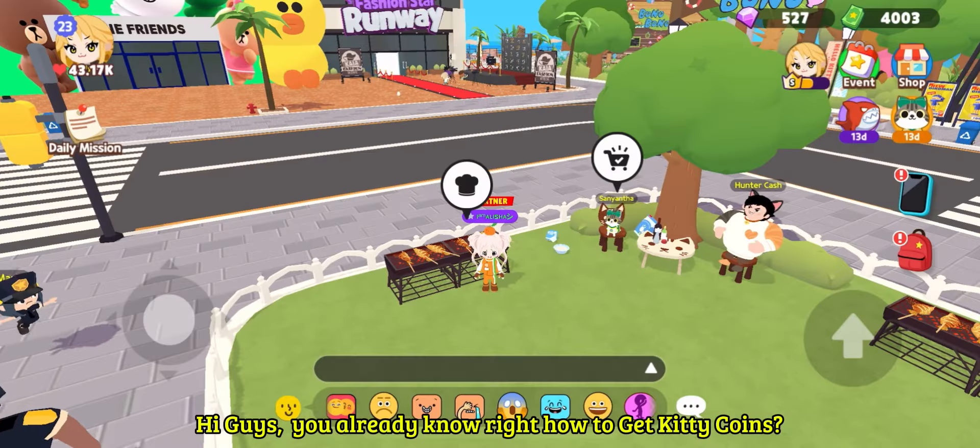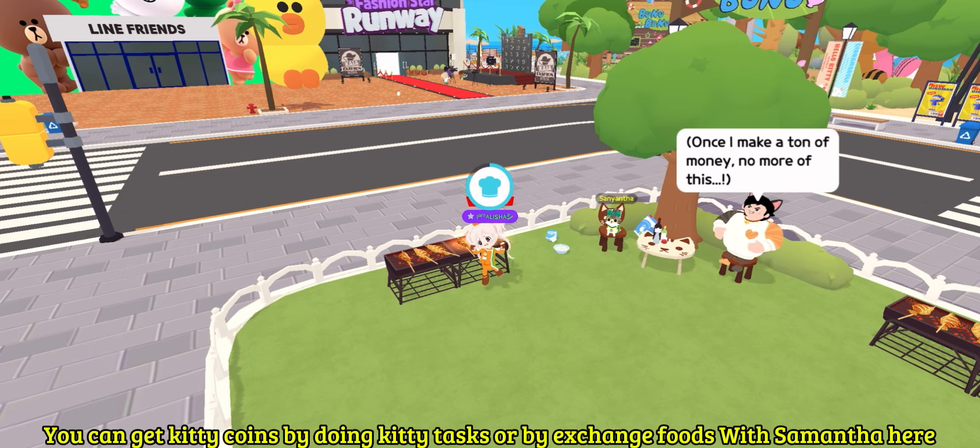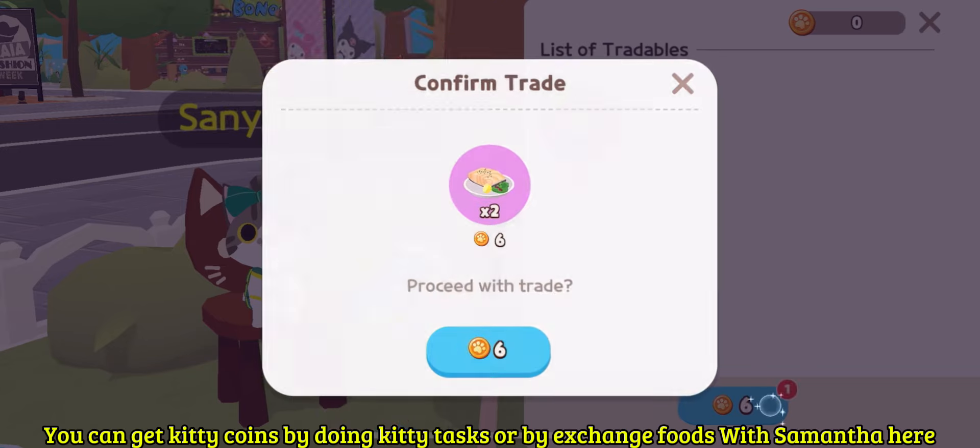Hi guys! You already know how to get kitty coins, right? You can get kitty coins by doing kitty tasks or by exchanging foods with Samantha here.